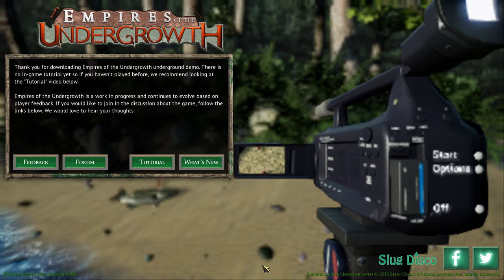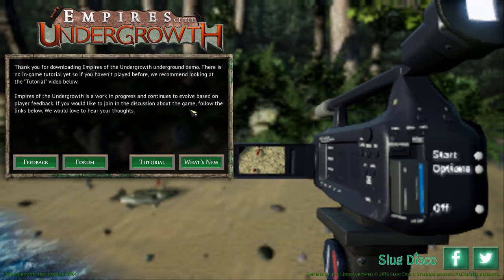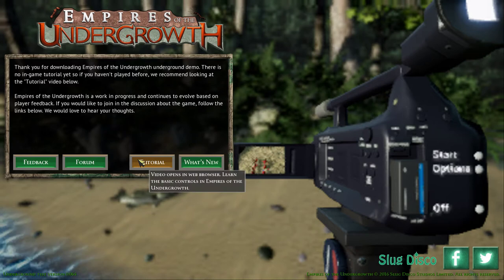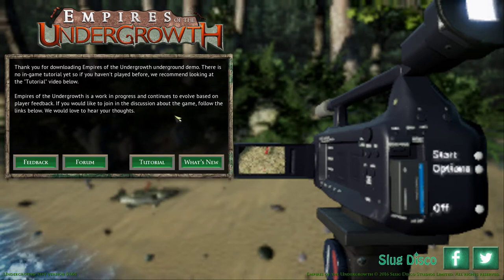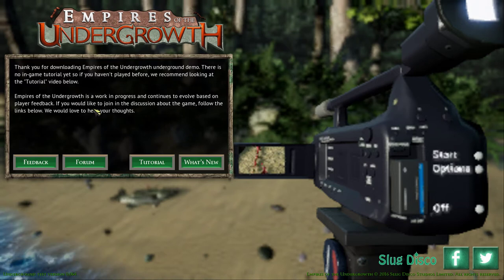I have never played this before, so you'll have to bear with me a little bit. Thank you for downloading Emperors of the Undergrowth, the underground demo. There is no in-game tutorial yet, so if you haven't played before, we recommend looking at the tutorial video below. You can click this and it'll take you to a link where they give you a brief tutorial on what to do. I just watched that, so hopefully I have some idea of what I'm doing.